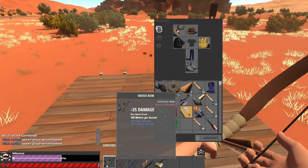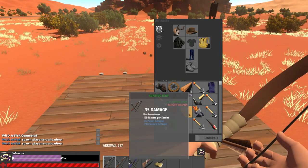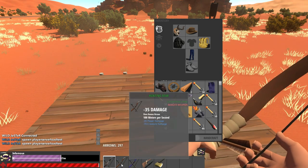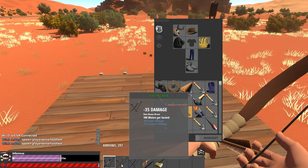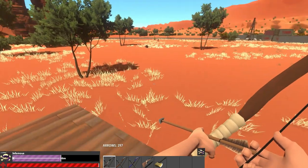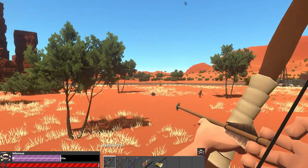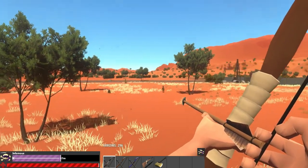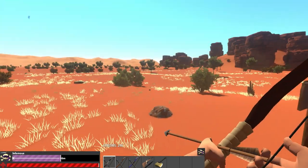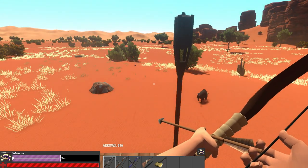The second thing these three bows have in common is the damage they deal against players — they all deal the same damage of 35, so it doesn't matter if you're hitting the head or the chest; it's the same for all three bows. That said, I advise you to always aim for the head, whether it's animals, humans, or zombies. Aiming for the head makes miracles — it's a basic thing you should always think about when using any weapon.